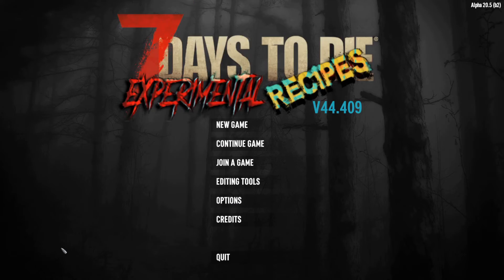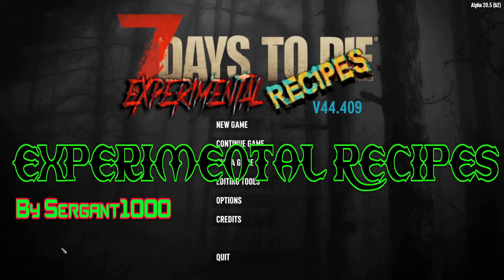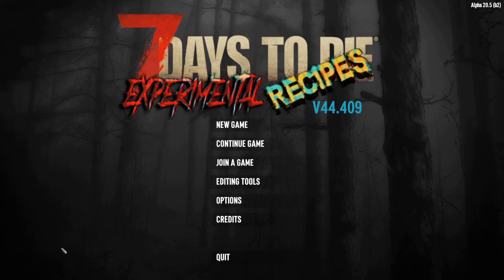The last mod is Experimental Recipes by Sergeant 1000. This is a cool overhaul-light — almost a full overhaul by itself. It has a really cool splash screen and adds something like 1,400 new items, 150 new blocks, new zombies, animals, recipes, and skills. It's been constantly updated since around Alpha 17 or 18, progressing steadily for about two years with constant updates. I absolutely loved this mod back in the day.